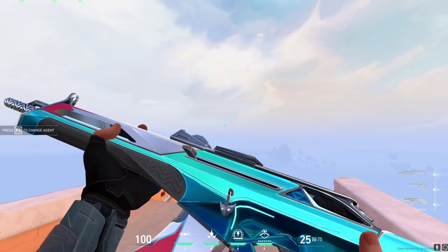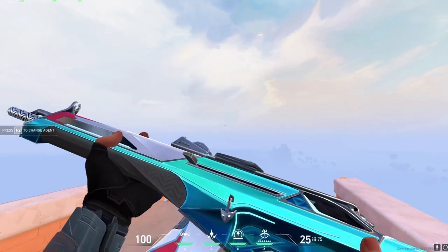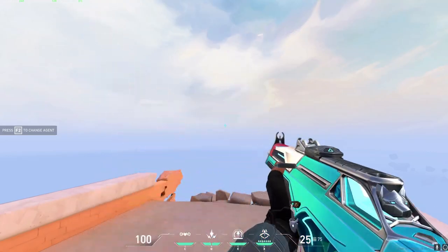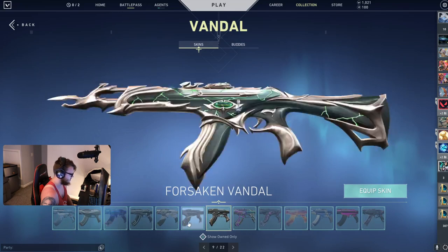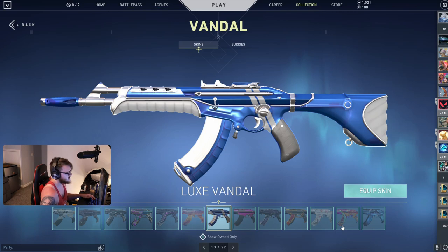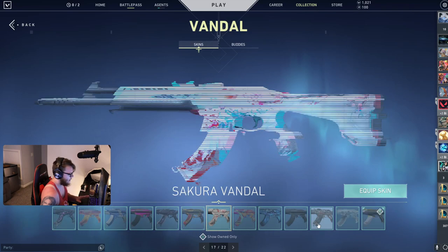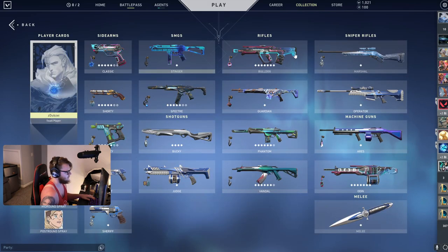Then moving on to the Vandal, I put on the Prime Vandal with this variant — the blue. I think it looks really, really nice with him. You could also go with Depths, Avalanche, the same stuff as always. You could even go with the blue variant of the Elder Flame if you really wanted to. The thing that's going to match the best is actually the Luxe Vandal. The Luxe Vandal looks the best for Sova skin-wise, however I think using the Prime Vandal with this variant is just more satisfying to use. You can choose your personal preference.